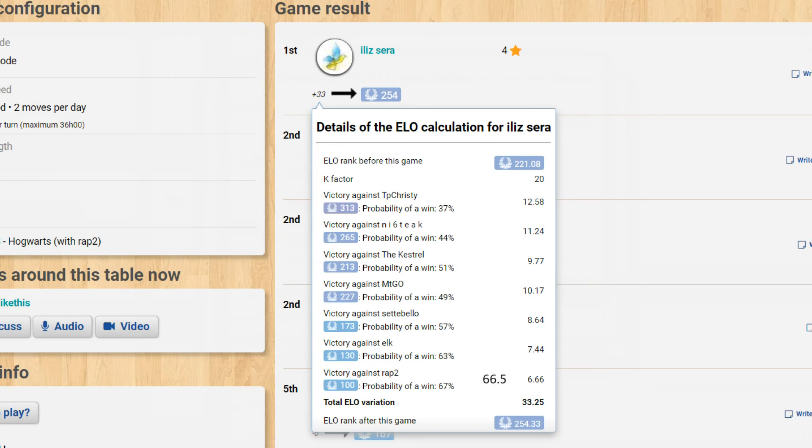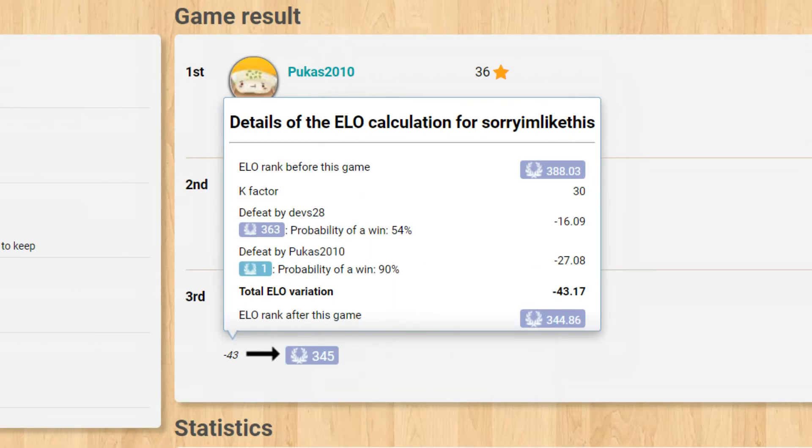This is in place to reduce the variance in high player count games. As you can imagine, coming first or last in an 8-player game would be too rewarding or too punishing otherwise. Sometimes this will lead to the K factor being displayed incorrectly on the results page, but rest assured it is being calculated correctly.